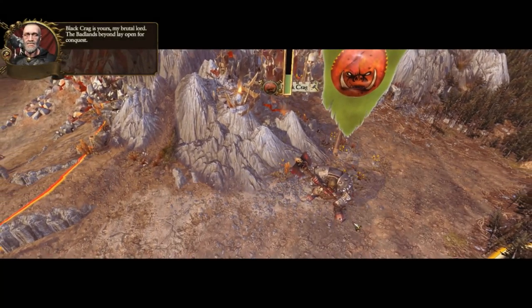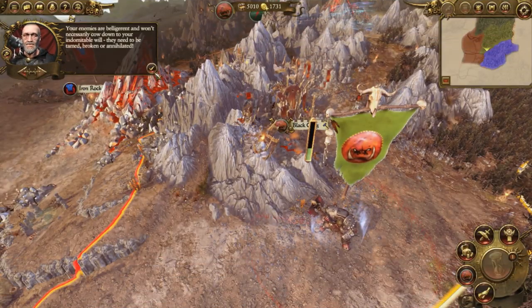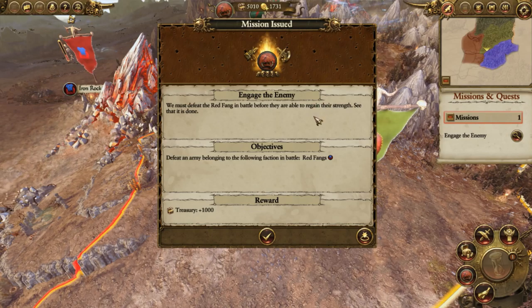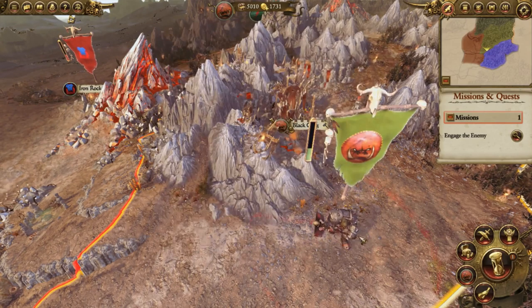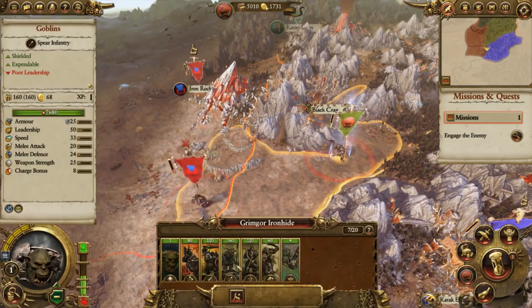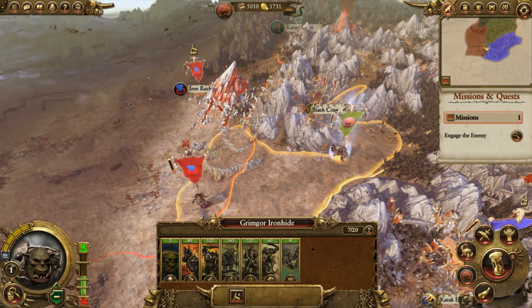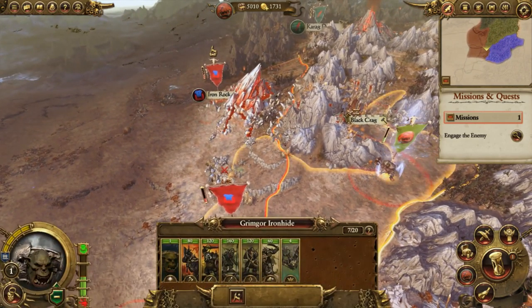When you're starting out, you first get a quest to defeat an army belonging to the Red Fangs. You need some money for it, so we're actually going to do that first. The army's right here — got black orcs, orc boys, goblins, goblin archers, orc boar boys, and a doomdiver catapult. So we're actually going to do that.